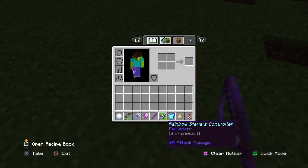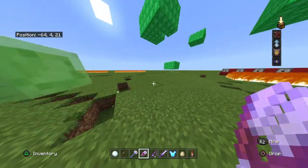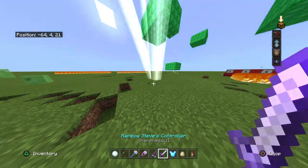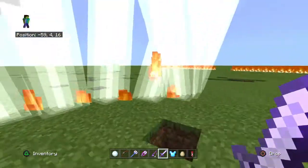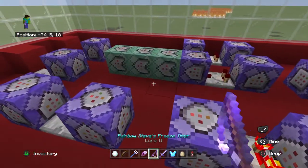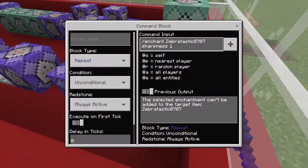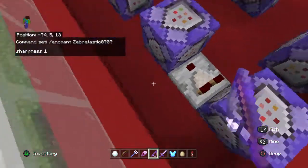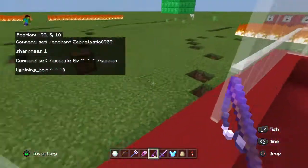Now for the next one is Rainbow Steve's controller. It's not really a controller — you don't get to control any mobs. And if you hold it, it will summon lightning and you get to control how the lightning works. So how to do it is: slash enchant your name, sharpness 1. Then put a redstone comparator right there. And then slash execute, at p, tilt tilt tilt tilt, slash summon lightning bolt, and the rest of that. And it will give you the controller.